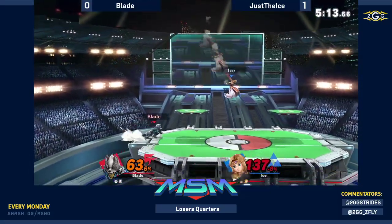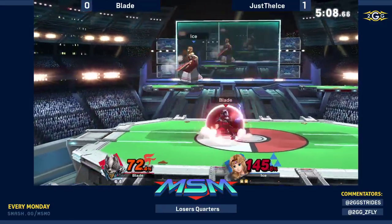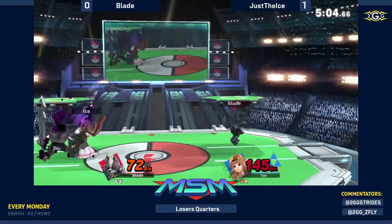Or he can just punish that. Another raw up B in neutral — it's very easy to punish. If you're ready for it, that's like a free smash attack off the shield.